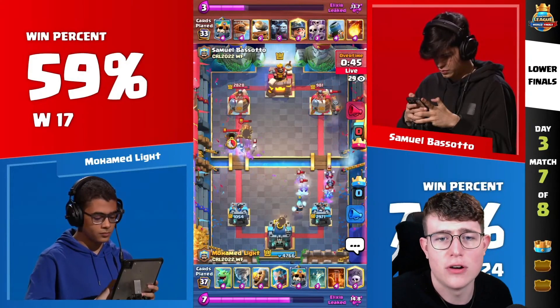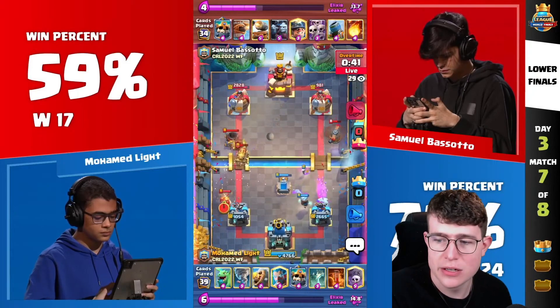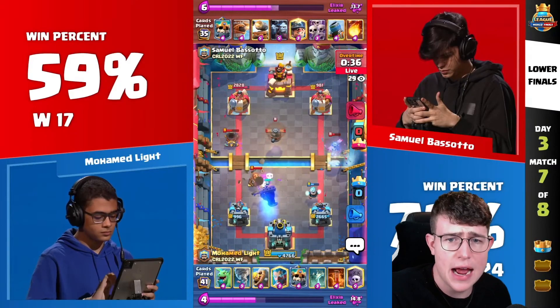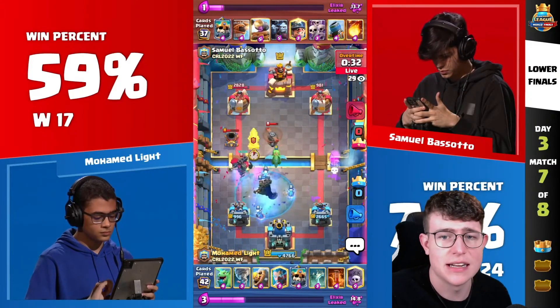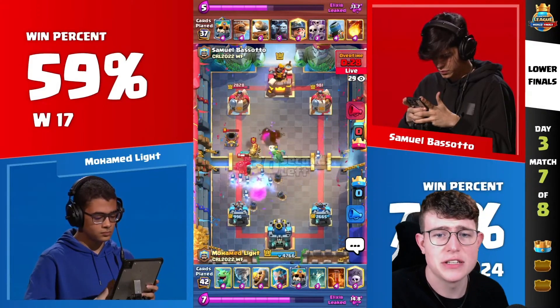That's really, really bad for Samuel right now. The Miner's coming down, doing a really, really great job. He goes in for a Tornado — the Tornado does insane work — and he goes for another Flying Machine trying to get there, but the three-card cycle is really helping Moe. Samuel knows one more Graveyard plus Poison and he cannot defend this.